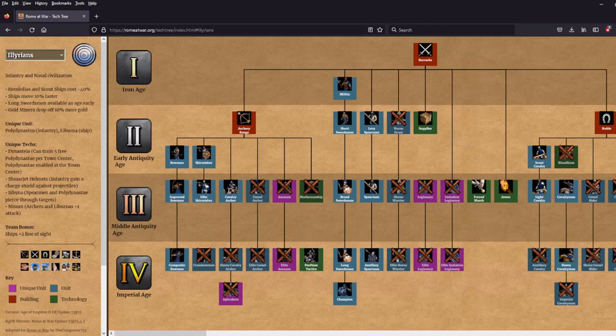First, their Himiolias and scout ships cost 40% less. This is pretty cool because one of the best features of Rome at War is the complete and total overhaul of the naval aspect of the game — there are a bunch of new ships and new options available for sea battles. Himiolias are like galleys, generally worse than galleys, but they do a lot of bonus damage against fire ships. Scout ships are like scout cav of the sea — they're good at raiding and scouting. So now those units cost 40% less for the Illyrians.